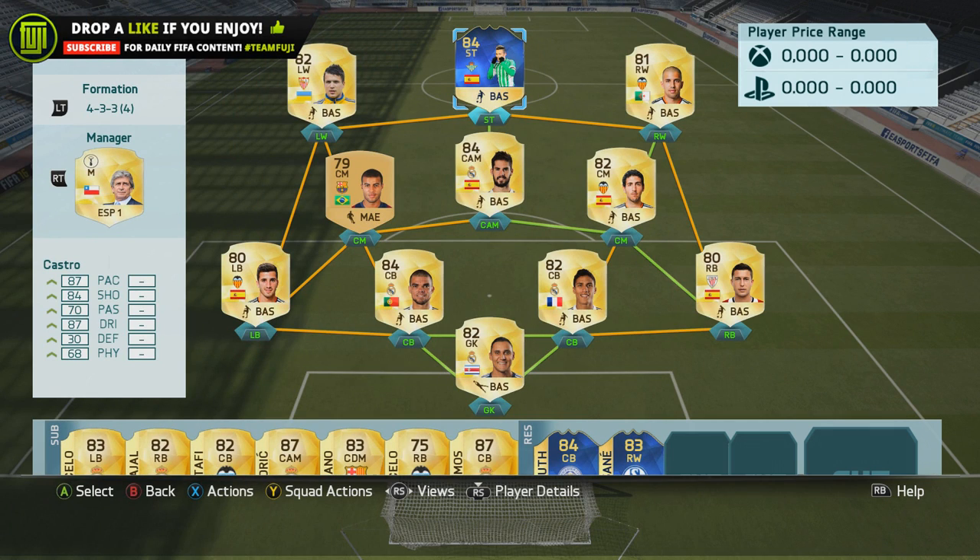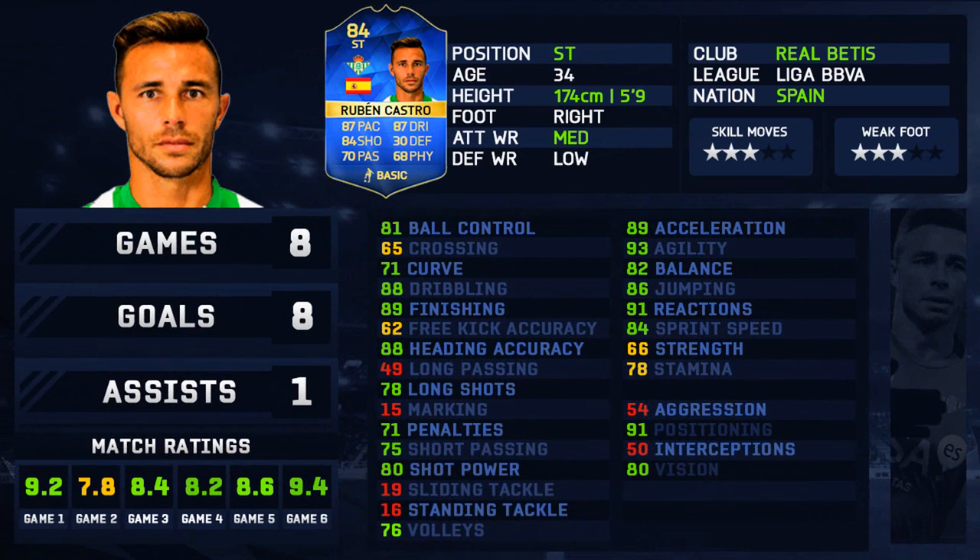So with Ruben Castro, I was playing him in two teams. The first one, as you can see, is the 4-3-3 side which probably is his best suited. The second one I'll share when I do the Benzema review later on tonight. But for an 84-rated player, his stats look good: 87 pace, 84 shooting, 70 passing, 87 dribbling, 30 defense, and 68 physical.